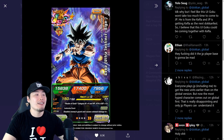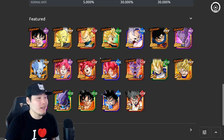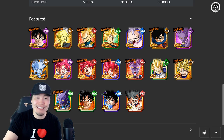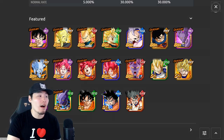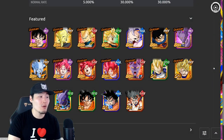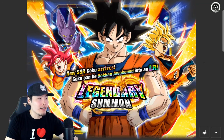Taking a look at the previous legendary summon banners we've seen on global recently, we have the LR Godku banner, which was the last normal legendary summon banner we got on global. As you can see, the featured units aside from the Godku are really just there to dilute the featured pool and decrease the actual pull rates of the new LR. I'm not saying that these guys are bad — all these units are decent. This guy's really good, this guy's really good, Gowasu has his uses, and she's a solid support too. But you can really pull them on any other banner, and long-time players are going to have the majority of these units rainbowed. So yeah, legendary summon banners in general are just kind of tough sells.